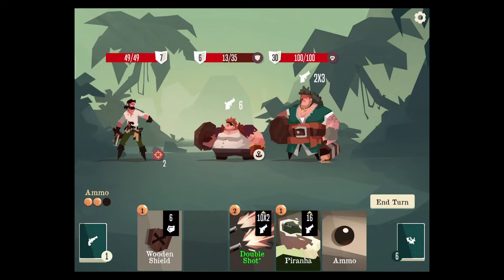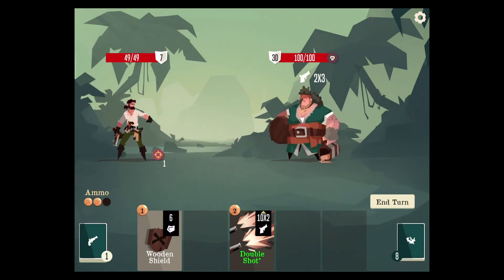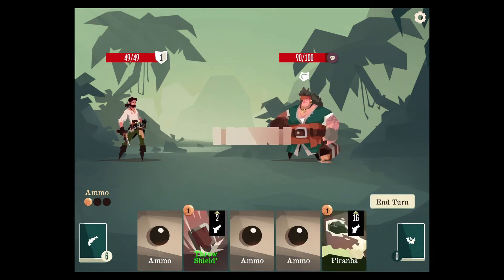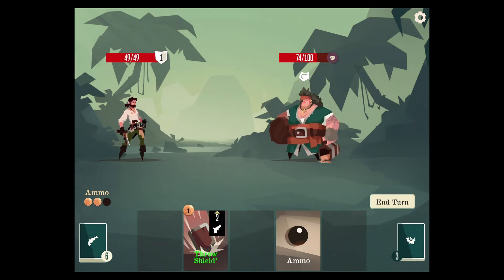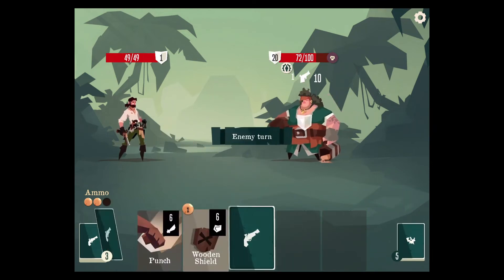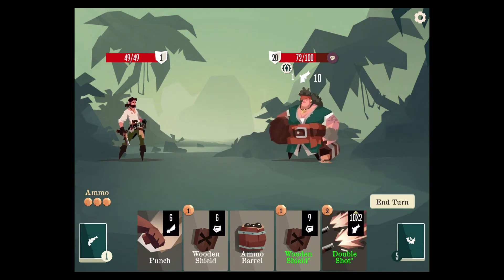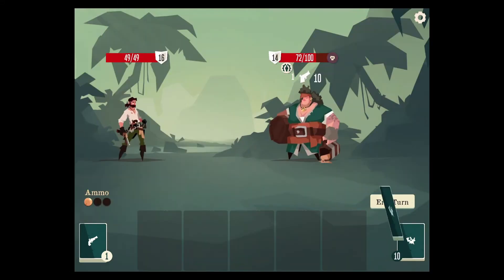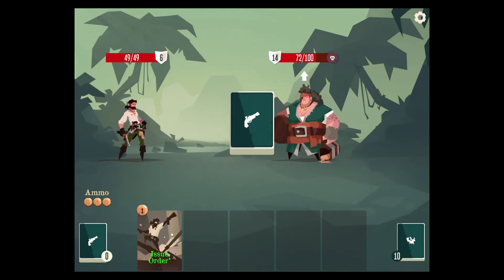We have to get rid of the piranha if we don't want to take damage, so we'll just get rid of that guy. We could use double shot here — that'll deal 40 damage. Or we could try to increase our defenses, but 40 damage is definitely worth it. Hopefully we get ammo in our next card draw — yep, we did. Cool.